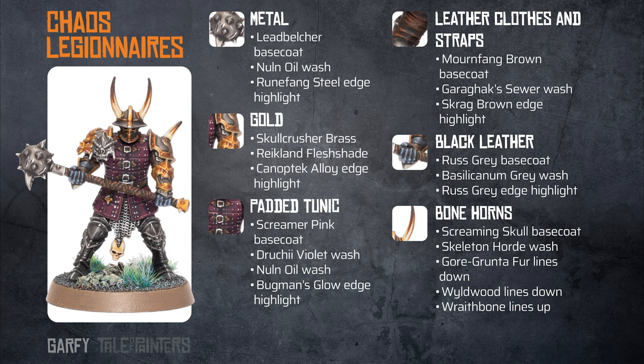For the gold, start off with a Skullcrusher Brass base coat, followed by a Reikland Fleshshade wash with a Canoptek Alloy edge highlight. For the padded tunic, do a Screamer Pink base coat followed by a Druchii Violet wash. Once that's dry, apply a Nuln Oil wash, and then finally some thin highlights of Bugman's Glow.